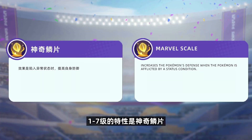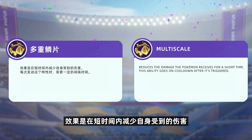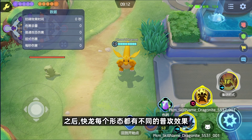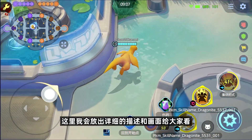接着我们来分析它的特性以及招式。快龙有两种特性：1到7级的特性是神奇灵片，效果是陷入异常状态时提高自身的防御力；8级到满级的特性是多重灵片，效果是在短时间内减少自身受到的伤害，每次触发这个特性时都需要一定的间隔时间。之后，快龙每个形态都有不同的普攻效果，这里会放出详细的描述和画面给大家看。